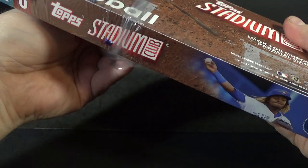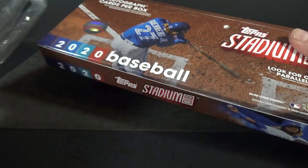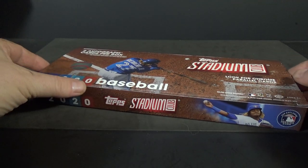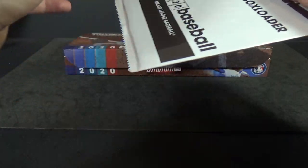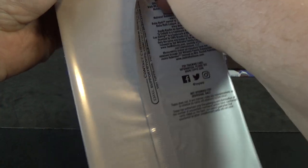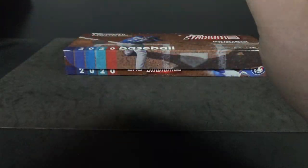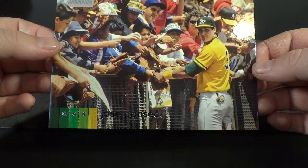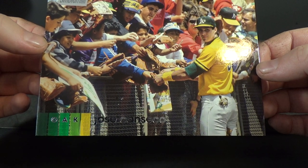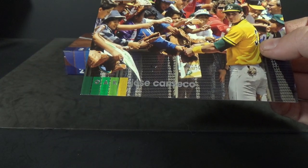I did pretty well last year pulling a Pete Alonzo rookie autograph, so hopefully I can pull a top one today. Let's do the oversized box loader first. Let's see what we've got — Jose Canseco. Pretty nice photograph. Be nice if this one was autographed. Nice oversized card there.